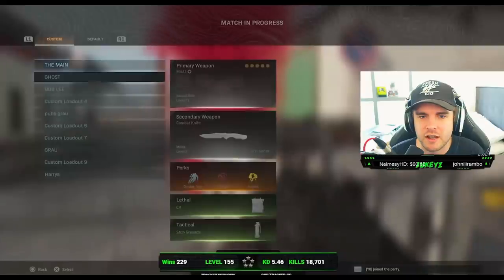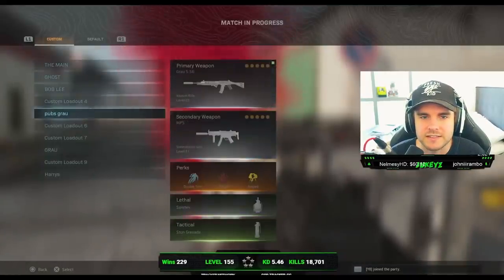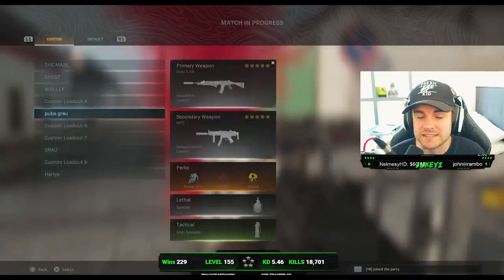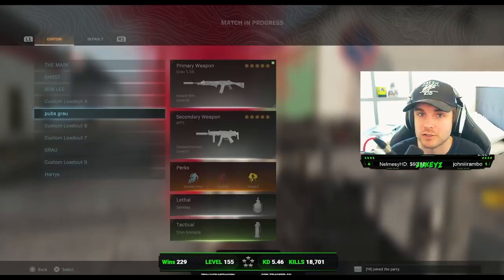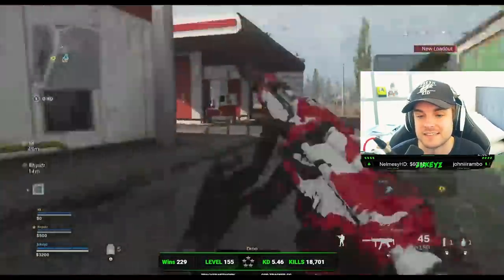Let's quickly have a look at the class he decides to pick. It's the class I see a lot of top players running — the Grau with the MP5 combo. I'll put the class down in the description for you guys. He's also using Double Time so he can run around quickly and pull off flanks, Overkill so he's got both the assault rifle and the SMG, and Amped so he can switch between them quickly. He also runs Semtex and a stun.